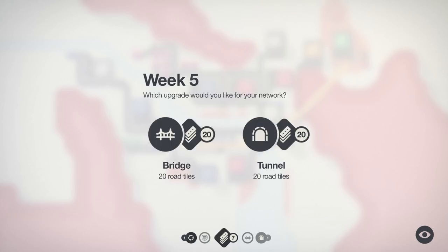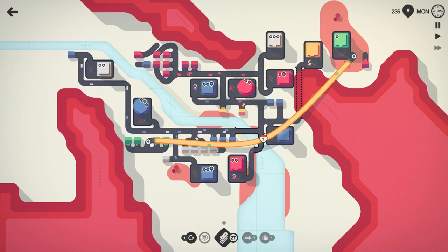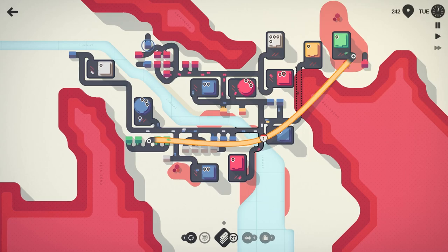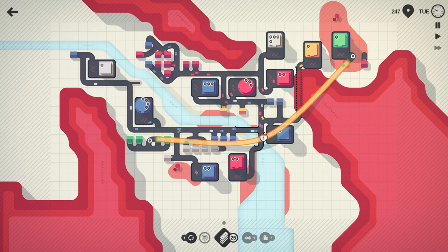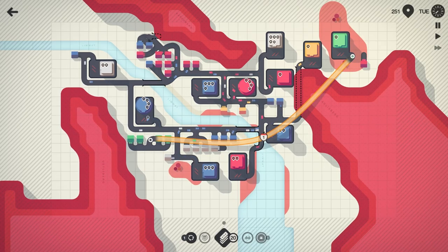We'll take the bridge. We've got some blues spawning in — hook you into there, hook you into there, hook you into there. Let's go ahead and bridge that so those blues have a little better access. Delete that out and bring that over like that.